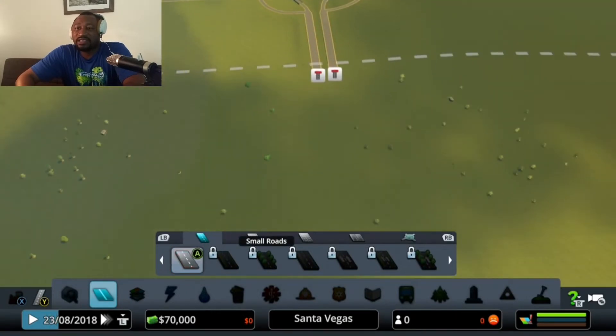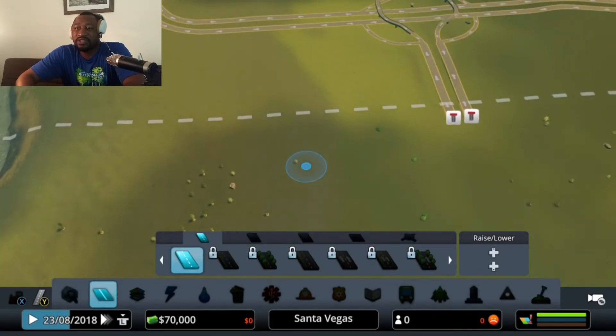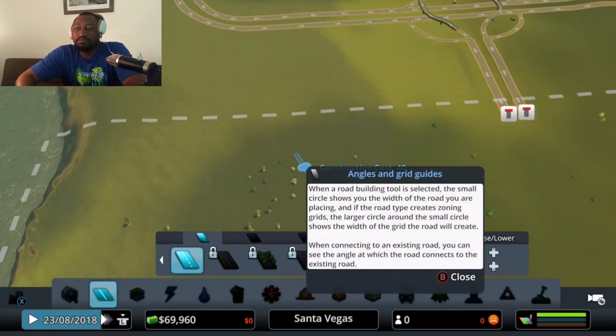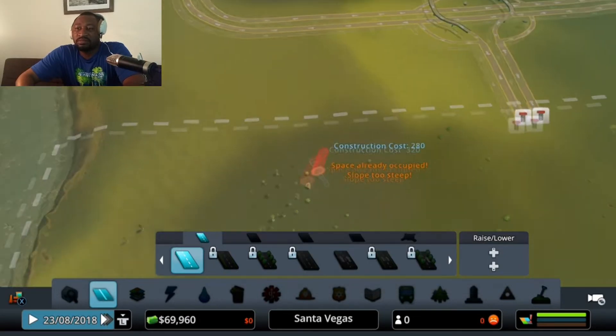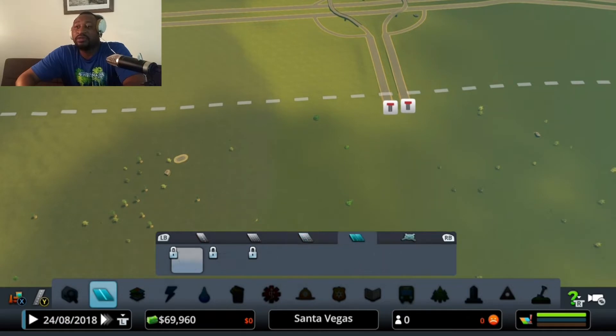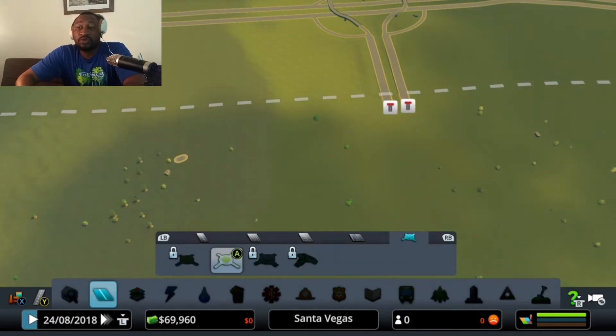I like to keep my highways as is. Here's a little thing you can do — a cheat of sorts. Everything is locked until you build something, so just build one little road and that opens everything up for you. So now I'm going to go to our highways.